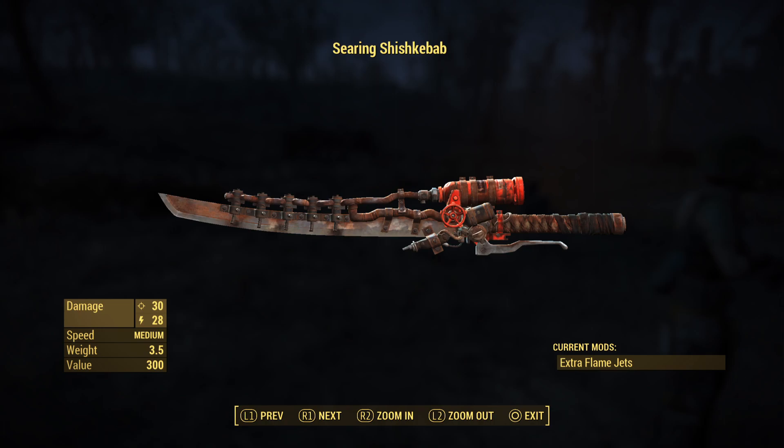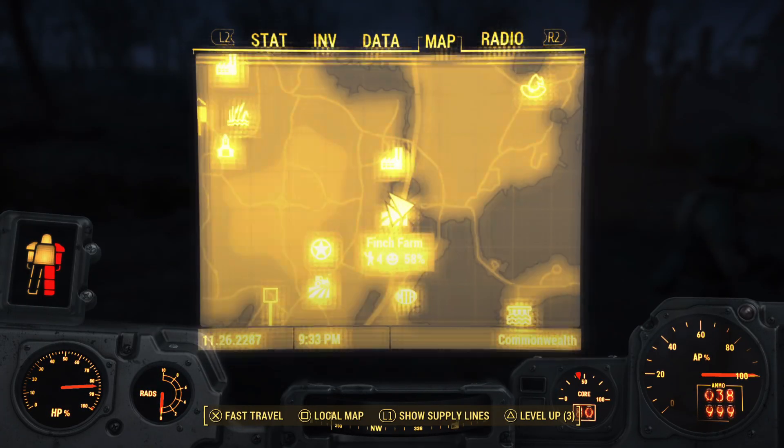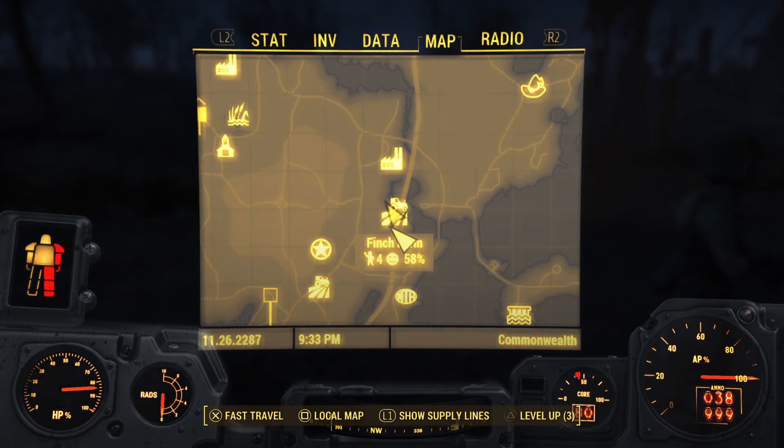Hi guys, Quantum Videos here and I'm going to show you how to get the Searing Shish Kebab. This is a sword available in Fallout 4. So what you're going to want to do is you're going to want to do the Settlement Recruitment Quest over at Finch Farm.